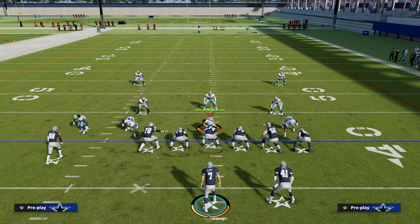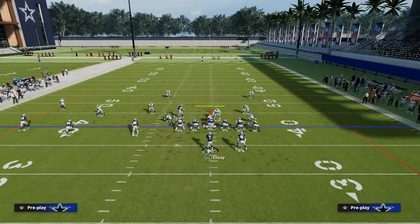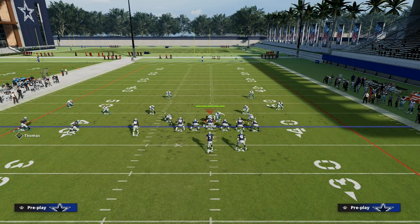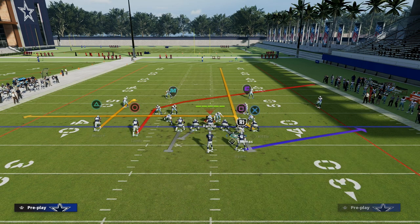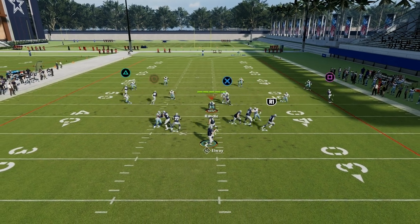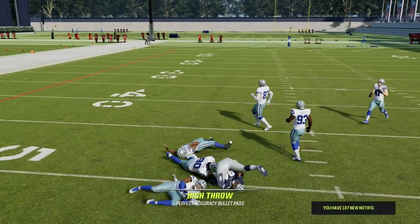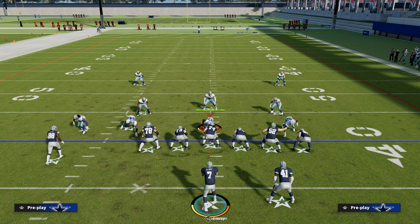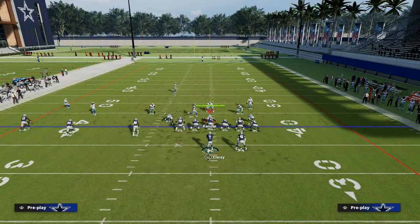We're going to force them into having to play zone on the left side. If they do play zone, chances are they're going to play hard flats because they're trying to stop your shallow cross. If that's the case, this is where I love the curl route to Herman Moore. If they play hard flats they can take that away, but we can just simply high-point this curl and you see it puts it into a really soft spot in the zone.